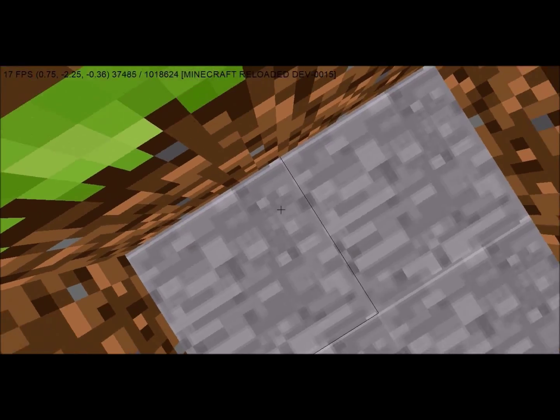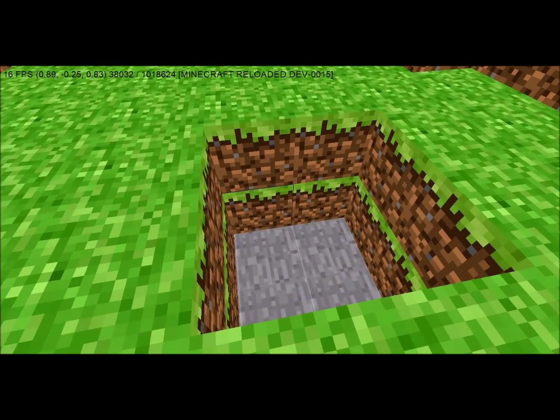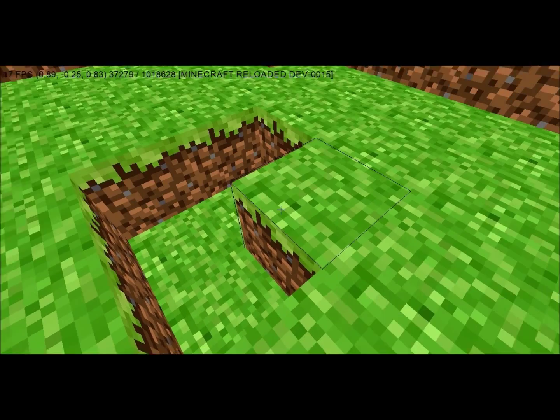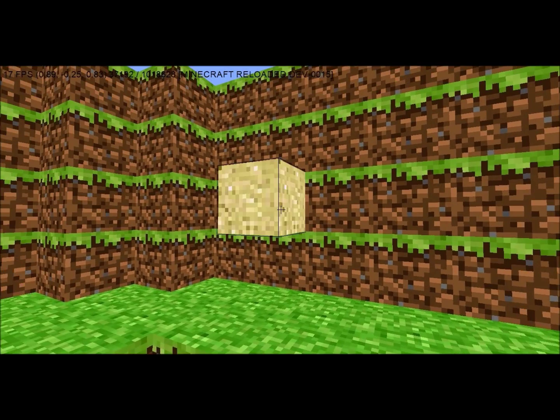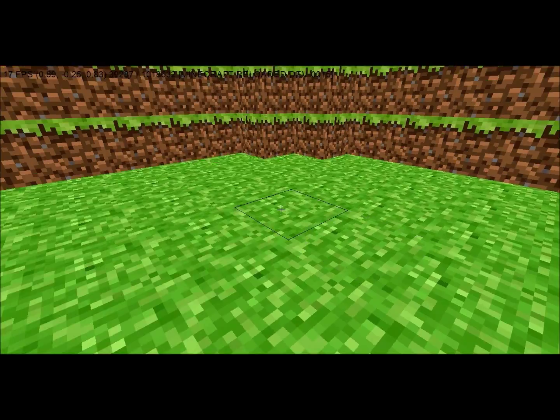For some reason, whenever you're in the spawn chunks, it just does that. You can switch out the blocks, and sand still doesn't have real physics yet.